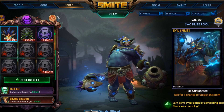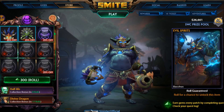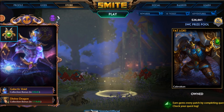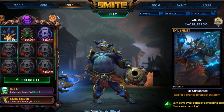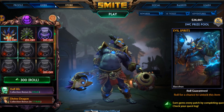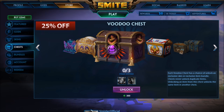This skin is not obviously Zonkwe — it is Bacchus, and it is available through the new Voodoo Chest, which is part of the Divine Uprising event. If you remember, we had the Slavic Pantheon and the Slavic event. Now we're on to the Voodoo one. You can either roll it right here, or you can go over to the store, go to Chest, and it'll be right next to Slavic.